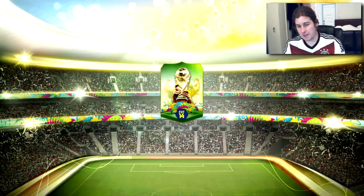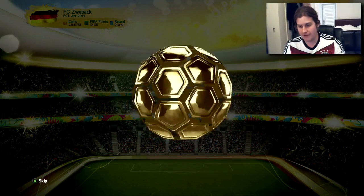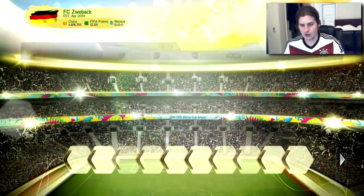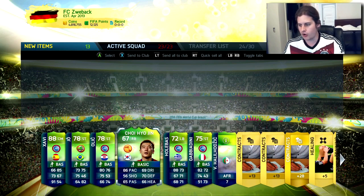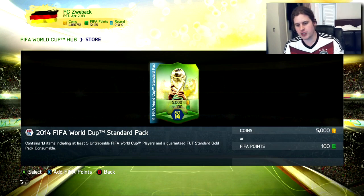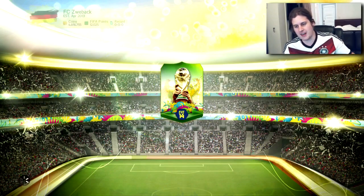Pack number eight in our World Cup pack opening — 5,000 coins each, or 100 FIFA points. Come on... Xavi! Xavi is definitely someone we could use. Also Olić — Olić is a freaking stud. And then we got Gabbiadini, Holebas, and Joicho Yin. Let's go, boys! This is sick. I didn't think I was gonna be this excited about the World Cup game.